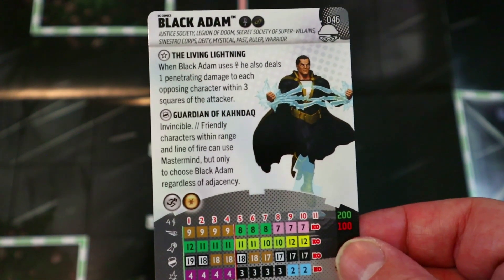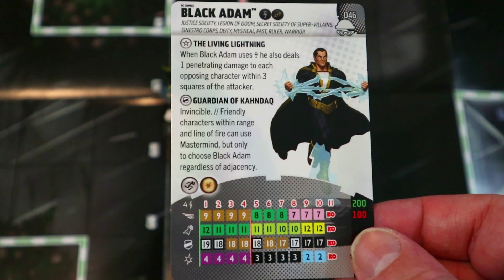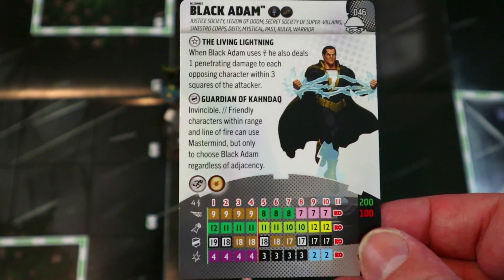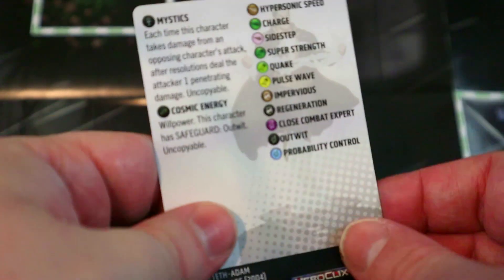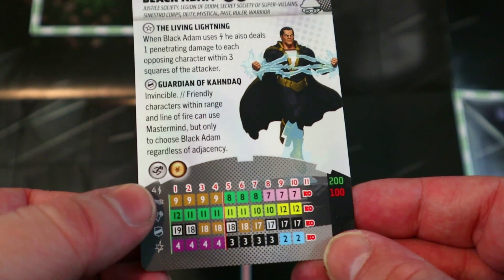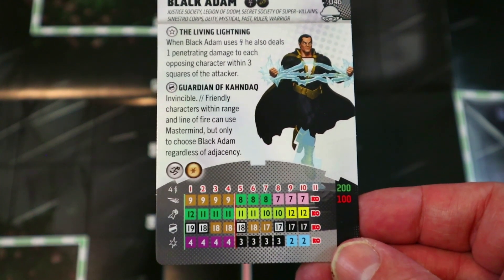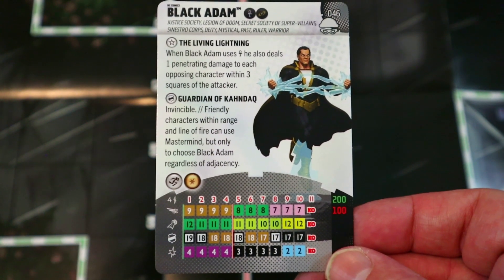His first trait: when Black Adam uses Mystics he also deals one penetrating damage to each opposing character within three squares of the attacker. That spreads the Mystics damage across the enemy team, and since the attacker is also within three squares of himself, the attacker takes double Mystics damage. He's got Invincible, and friendly characters within range and line of fire can use Mastermind but only choosing Black Adam regardless of adjacency. He's got Improved Movement destroying blocking, nine movement Hypersonic with flight.